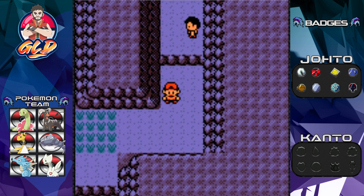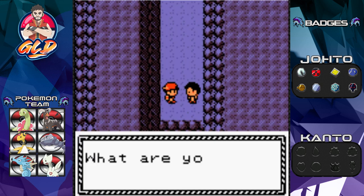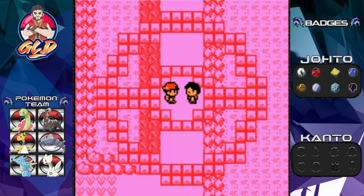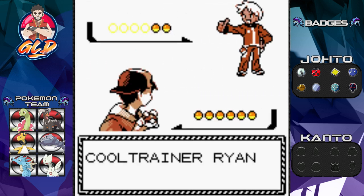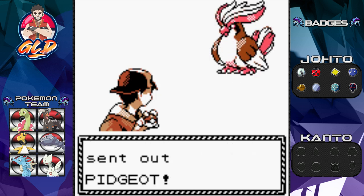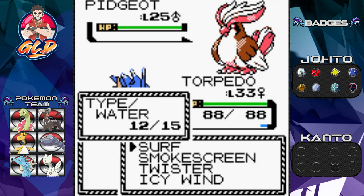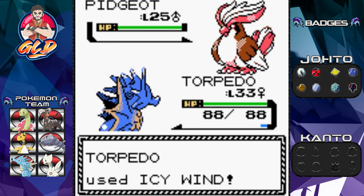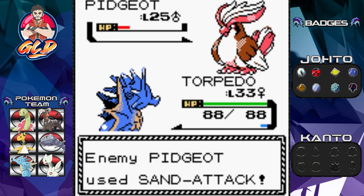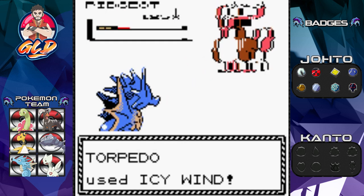Going down Route 45. Taking on Cool Trainer Ryan - he's coming out with a Pidgeot. Majestic, but how is it at level 25? I thought it evolved at level 36 or something. Let's go with Icy Wind - that actually helps us pretty well. Its speed has fallen. Torpedo is a special pickup right there.